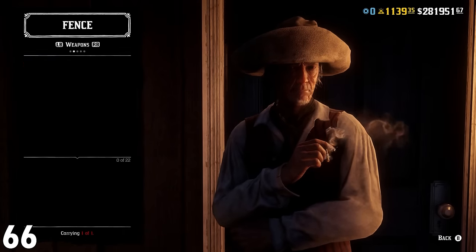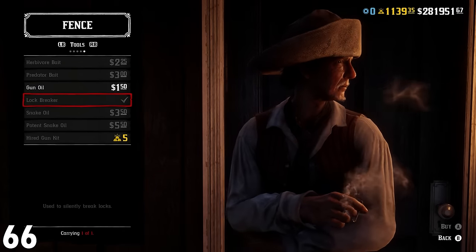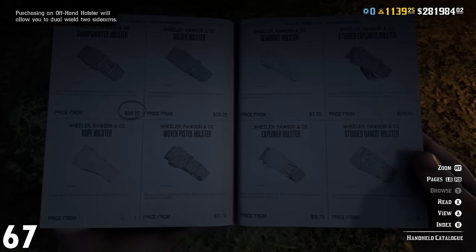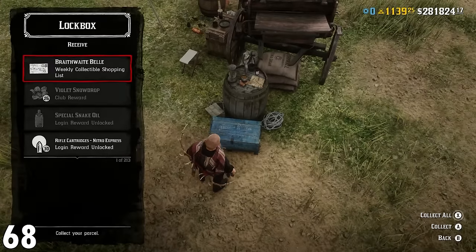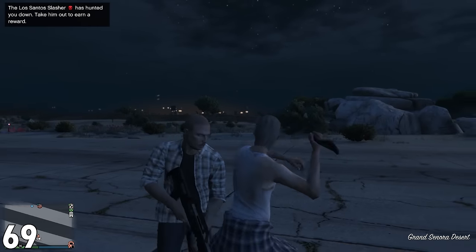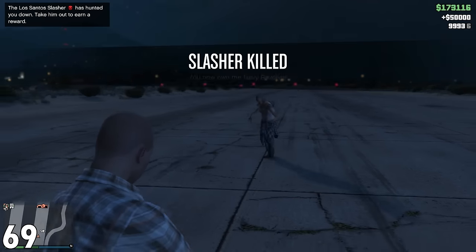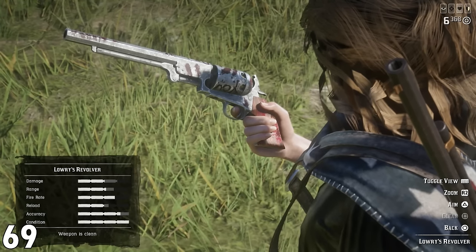Number 66: don't purchase the lock breaker. It's used to break locks stealthily so you don't need to shoot them, but let's be real — just shooting them really isn't much of a problem. Number 67: it helps to purchase items from the handheld catalog, which will then be sent to your camp rather than you having to go to the closest store. Number 68: any items at the post office can be picked up from your camp lockbox or the post office — it doesn't need to be one or the other. Number 69: if you have GTA Online, you can get a free revolver. This is Larry's revolver — you will need to go to GTA Online to complete the slasher events, kill 50 NPCs, and then head into Red Dead Online where you can find Larry's revolver.